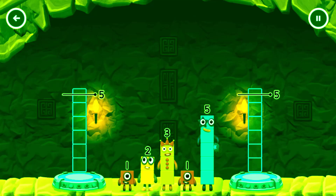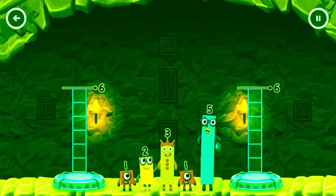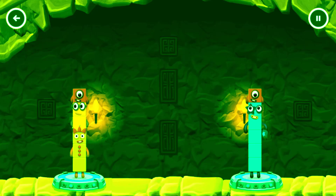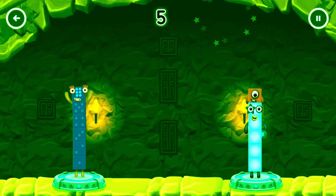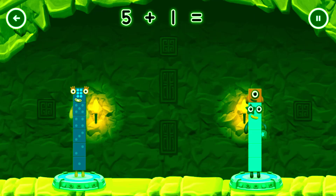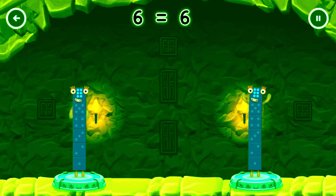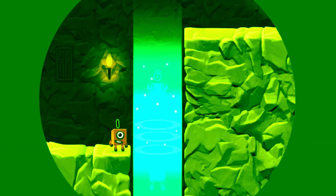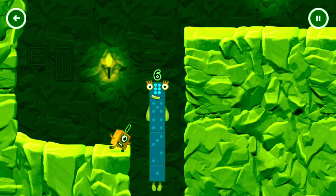Share the number blocks evenly to make 2 groups of 6! 5, 1, 3, 2, 1. You solved it! 3 plus 2 plus 1 equals 6. 5 plus 1 equals 6. And 6 in the mix!